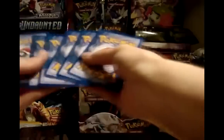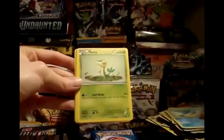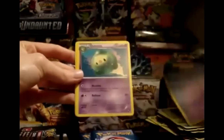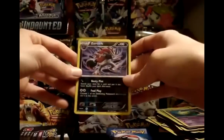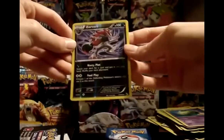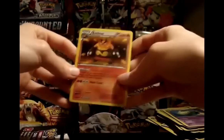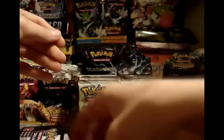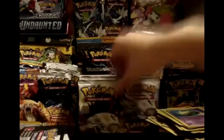Pack 13 — code is in a different spot again. Pansear, Patrat, Panpour, Snivy, Blitzle, Munna, Duosion, Full Heal. My reverse is a Reverse Zoroark — nice. I'm going to hang on to this one because it's going to be really nice in decks. Zoroark's ability is a beast. My rare is Ability Emboar. Perfect — Emboars are going to be huge for draw power come the next format, so that's another one I'm hanging on to.